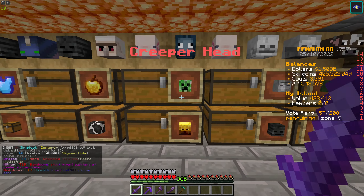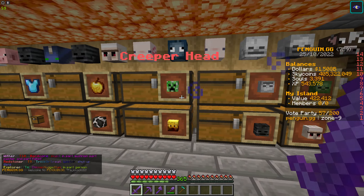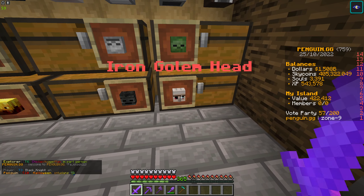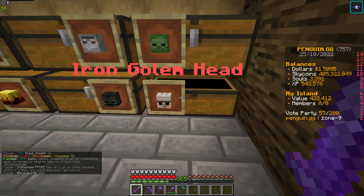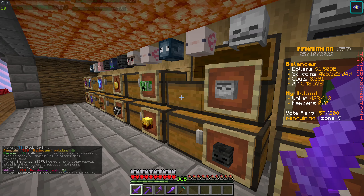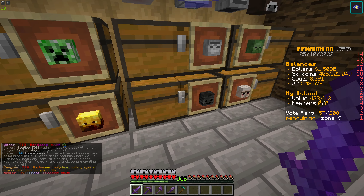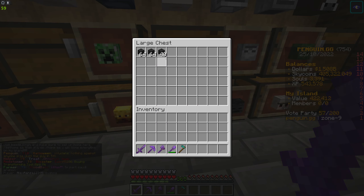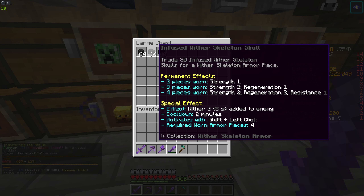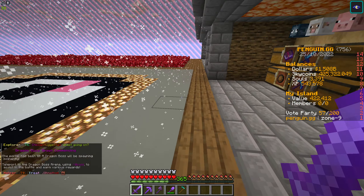As you guys know, we can get infused armor from killing different mobs. You can get 6 types: creeper, blaze, skeleton, wither skeleton, iron golem, and zombie heads. I've started collecting some infused skulls — I've only got one iron golem, 30 infused skeleton heads, and 24 out of 15 for another type. I've also bought a lot of infused wither skulls, so probably in the next episode or the one after, we'll be creating some really strong wither armor.